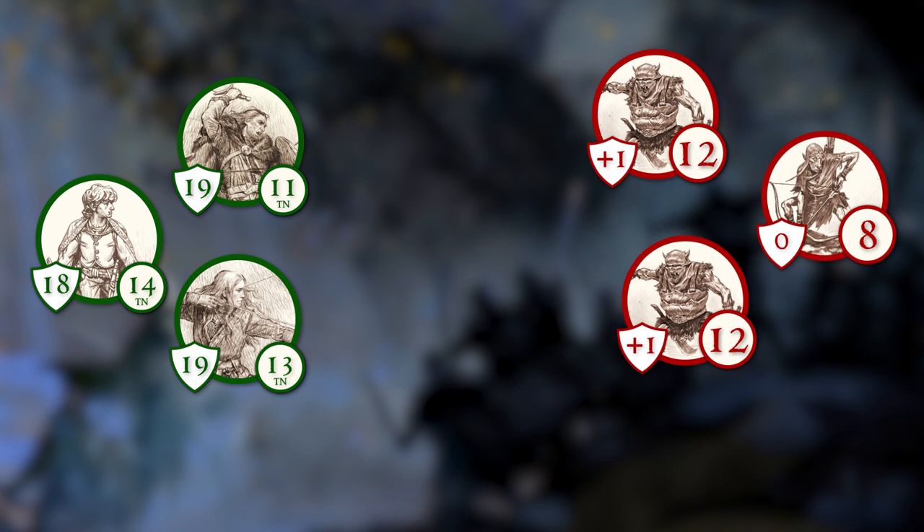We'll start with a basic scenario where there are three heroes and three orcs fighting in a fairly open space. During combat, heroes can perform one main action — typically this is making an attack — and a secondary action, which could be drawing a weapon or removing a piece of war gear.